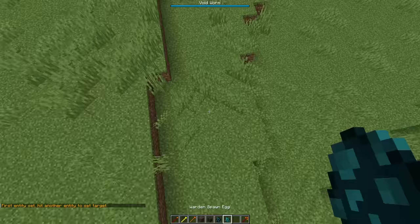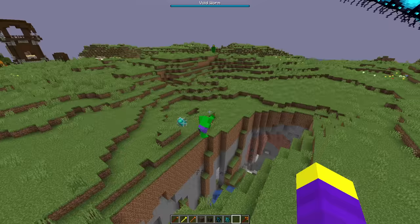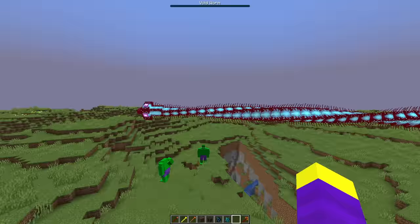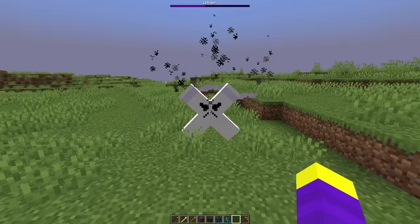Now, let's see if the void worm can beat the Hulk. I don't even think the Hulk has a chance because the void worm is flying. Never mind, Hulk did a decent amount of damage. Okay, the Hulk is kind of stuck now. Okay, now there's actually more than one Hulk. They actually killed the void worm. But to be fair, it took four Hulks to do it. Alright, I'm going to give X a 9 out of 10. He looked really good.